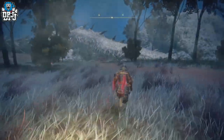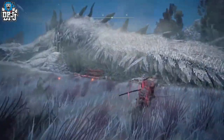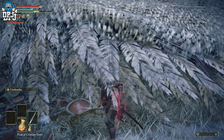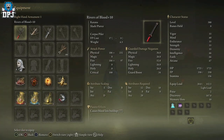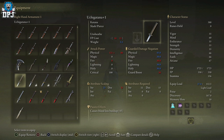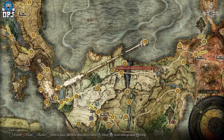To farm this dragon efficiently, you need a weapon with blood loss build-up, as it makes farming much quicker. There's a katana you can get right away — if you started as a Samurai you'll already have it, but if not, you can pick it up near the start of the game. The Uchigatana has blood loss build-up and is located in the Deathtouched Catacombs.